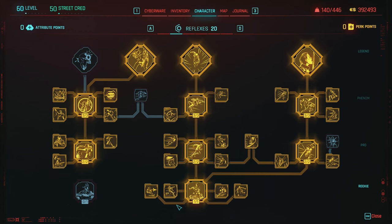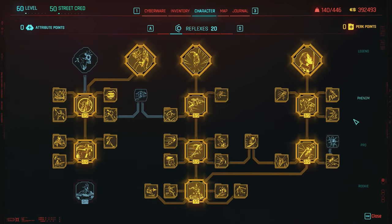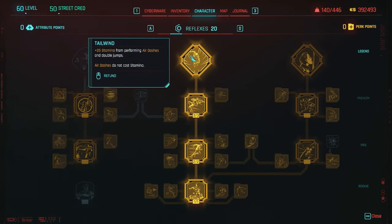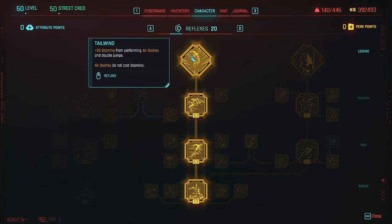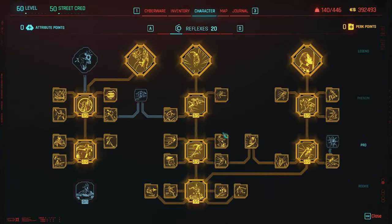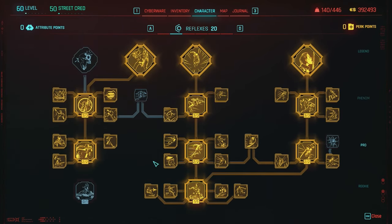Starting with the middle section of the Reflexes tree — it's all about movement. You definitely want Slippery, which also opens up the right tree, which is all about swords and the katana — the Jinshu Maru. Max out Dash to get Air Dash, so you can dash in midair. Then Tailwind, the legendary perk, gives plus 25% from performing air dashes and double jumps, and air dashes do not consume stamina — which we want to reduce as much as possible. I'd recommend putting most of those perks on.